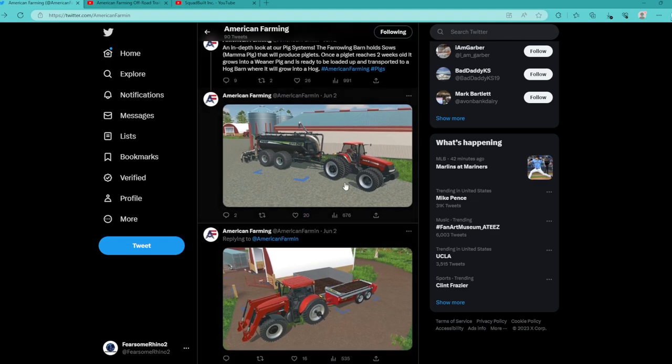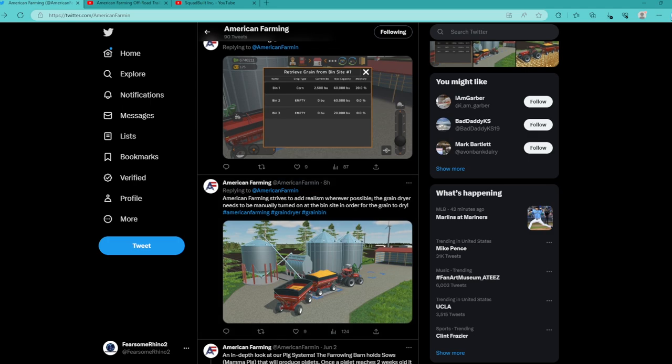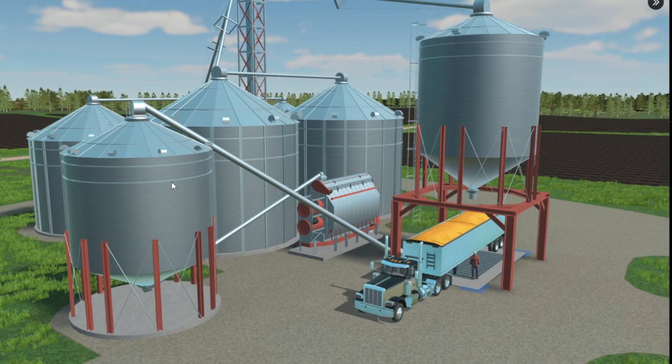Yeah, they're filling up the slurry there. This is a deeper dive into what they have. It looks like they have grain dryers where you can dry your grain and make sure you're selling at the best levels to maximize profit. And you can hold a maximum capacity of 6,000 bushels — with 200,580 bushels of corn currently shown. Bushels are important — thank you for not using liters. I'm tired of having to calculate how many liters are in a bushel. This makes sense for the American audience, and that's what this game is built for.